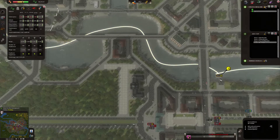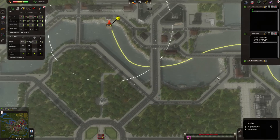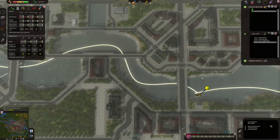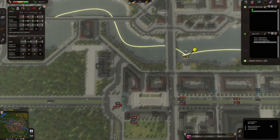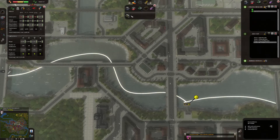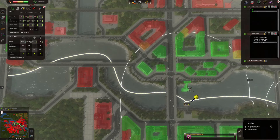This one is hitting — let's go in the opposite direction. It doesn't allow us to choose the same station twice on the path. Let's do it like this and build a station across the river.